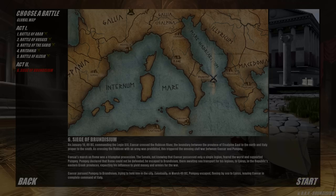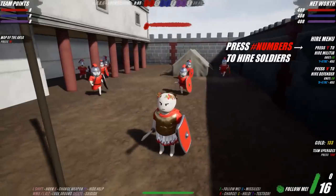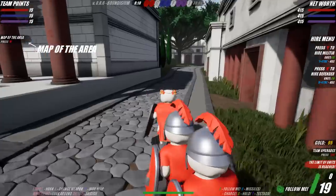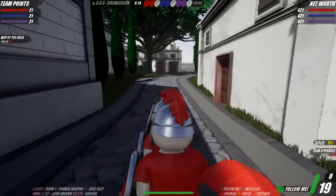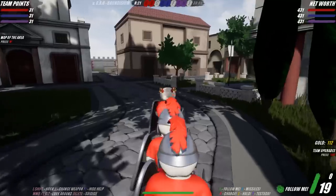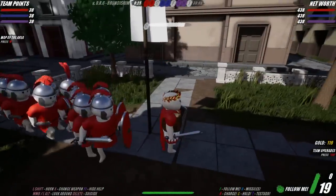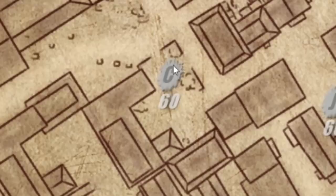Look at that concept art — it's gorgeous. Basically what happened is there's a third party, like a Roman revolution. Imagine two people fighting and then there's this third faction led by Spartacus in this case — a Roman gladiator wanting power for himself. So essentially there's going to be a Mexican standoff between three teams.